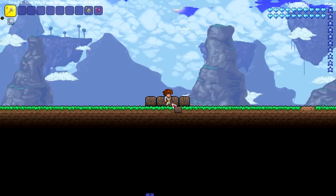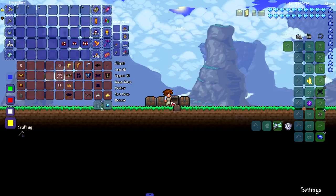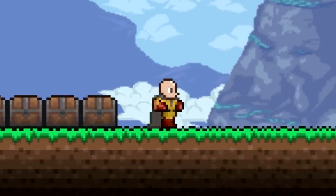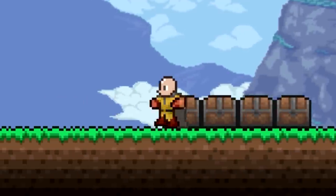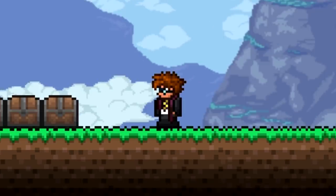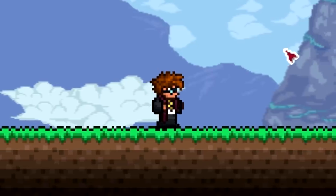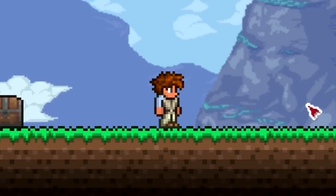We're skipping the Minecraft chest and Marvel chest for last since those are the coolest. In this chest we've got the One Punch Man outfit — it comes with a cape, though the saturation looks a bit low and grayed out. Next is the Harry Potter set — Hogwarts robes and glasses — perfect if you want to roleplay as a wizard.